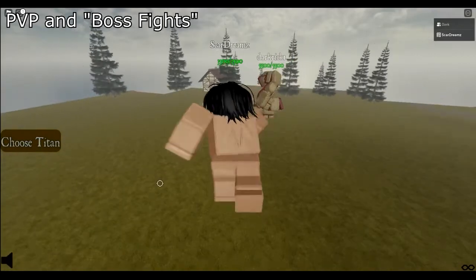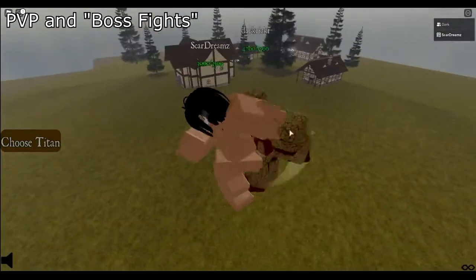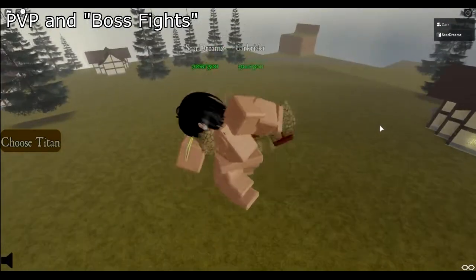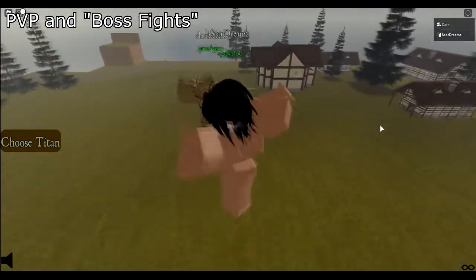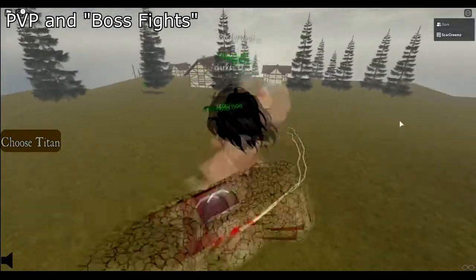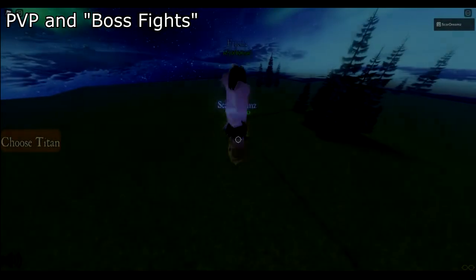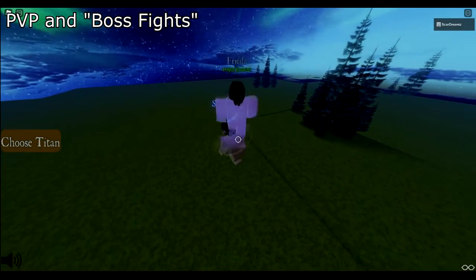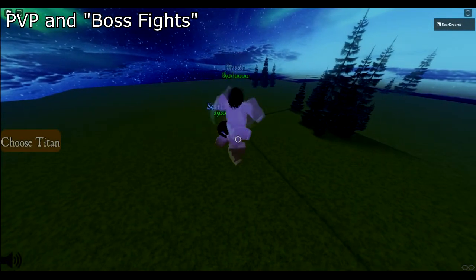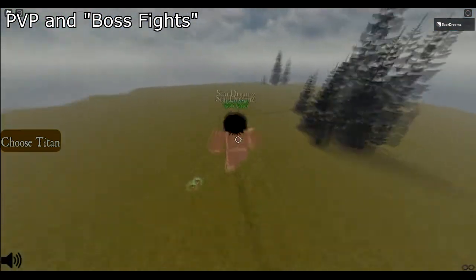I will be going over titan fights which include PvP and boss fights as well. While in PvP you are able to fight other players and decrease their HP to zero through left clicking and using special abilities. This is typically the case in public servers filled with people. However, boss fights are ways to temporarily use other titans that are exclusive in this game. This includes the founder's titan's ability and the recently added Eren's colossal titan.